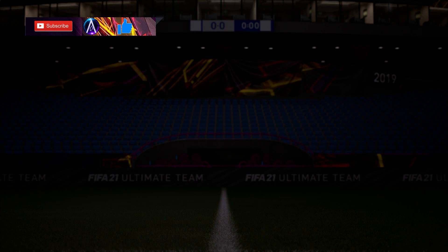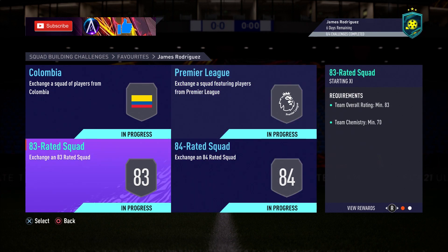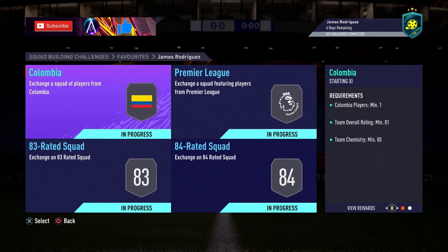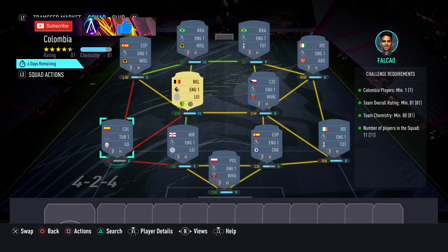Let's jump into the solution. It is four parts: 10k for the first, 25k for the second, 45 to 50k for the third, and 80k for the final one. The first one requires a Colombian player — Falcao is my pick here, he's definitely the cheapest 80-rated Colombian to go for, but any would work.